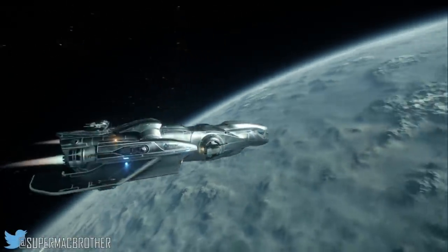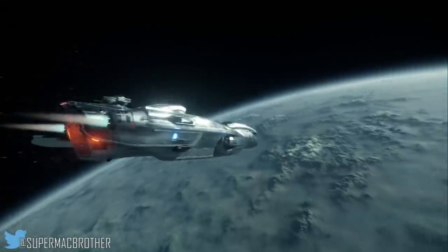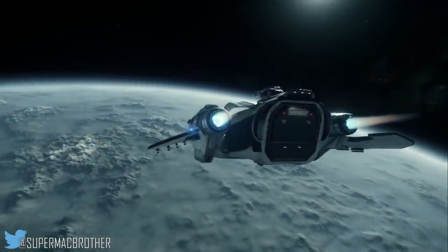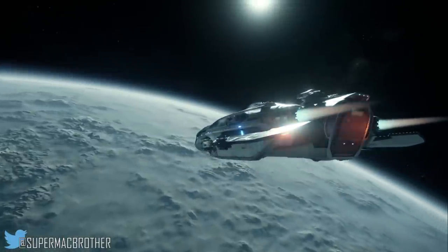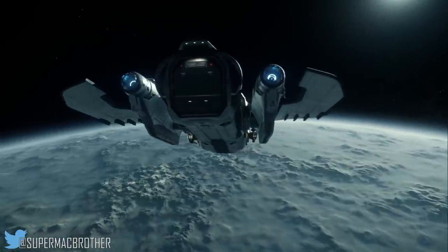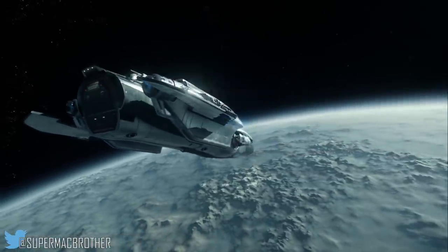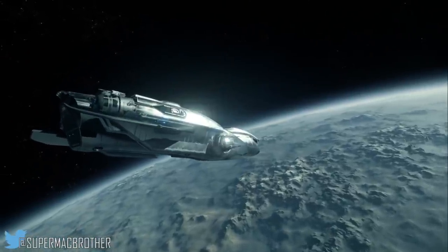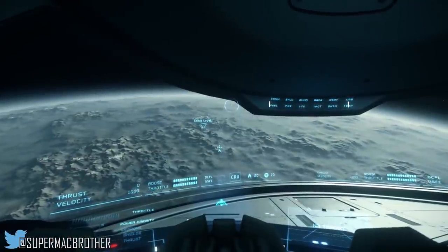He mentioned that every planet or moon in 3.0 will be physically rendered and landable anywhere you want — no specific landing locations required. Delamar itself is 2,000 kilometers in diameter; Earth is around 12,000 kilometers, so it's a very big planetoid. There are no draw distances — the horizon you see is the real horizon.